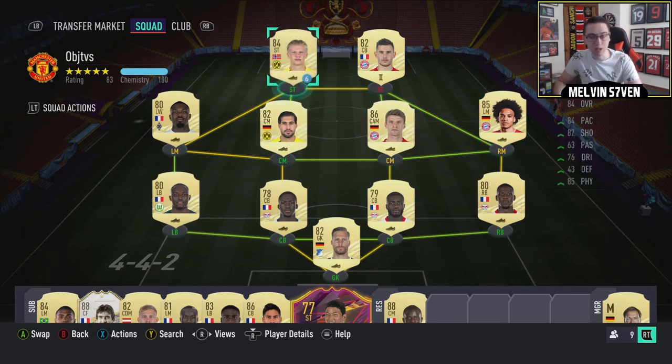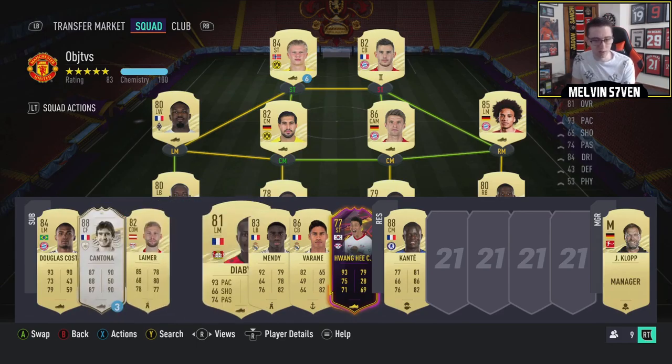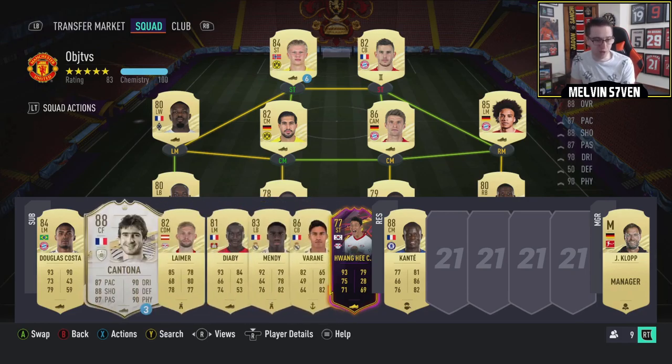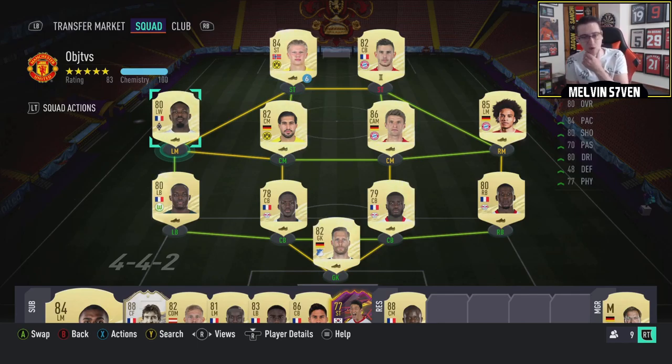Obviously Haaland is nice and tall. I've got his loan because it doesn't matter in friendlies - you can use loans all you want. He's tall and obviously so is Hananez, so floating in the crosses they're more likely to head them in. If I'm struggling for the French goal, I've got Cantona on loan, Diaby, a bunch of other French players, Douglas Costa if I'm really struggling, if Turam's not great for the crosses. So I've got options.